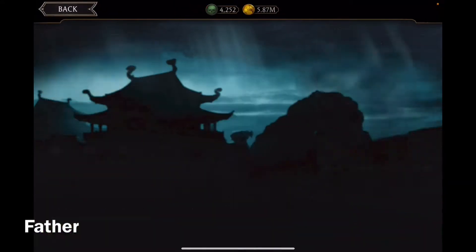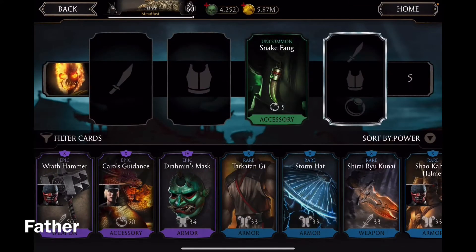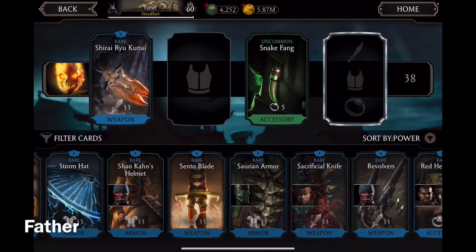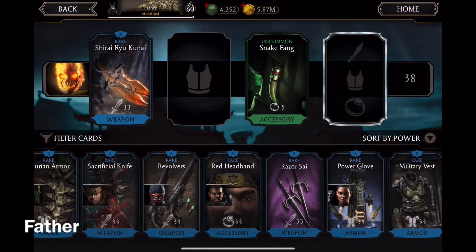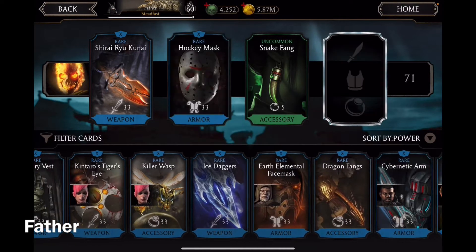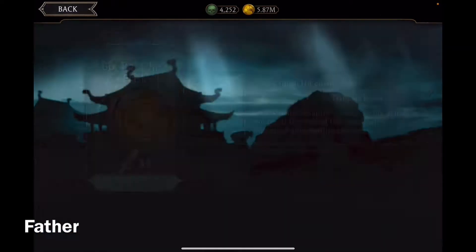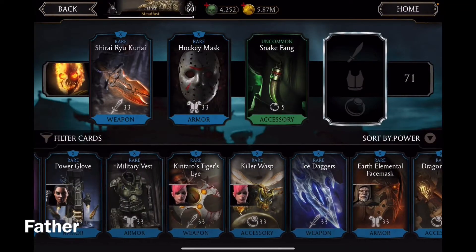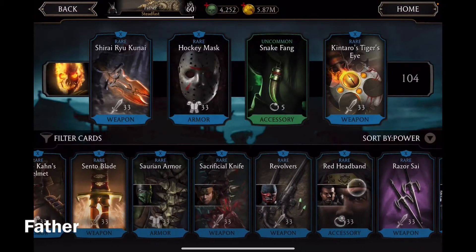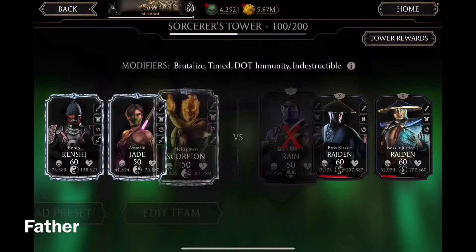That should be good. And Hellspawn Scorpion — I'll give him his own equipment: Hockey Mask, and Kintaro's Tiger's Eye. Sure, alright, so that's it.